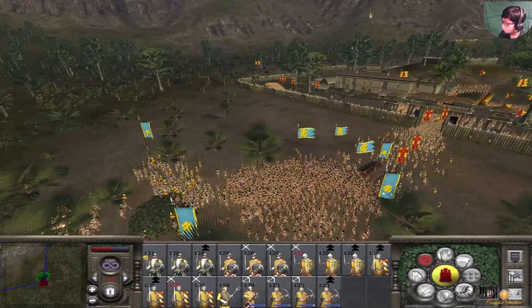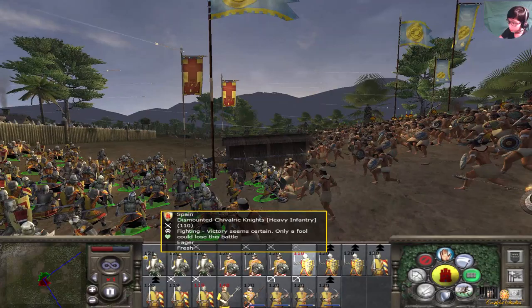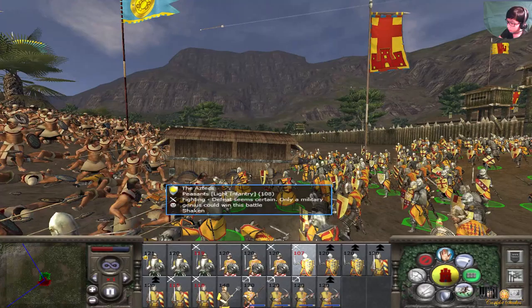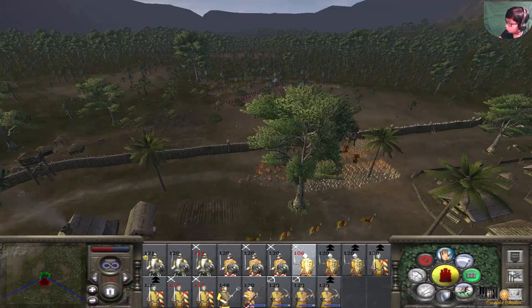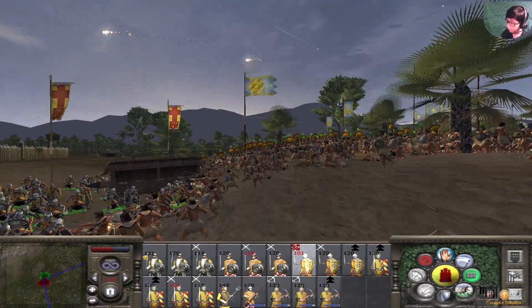Just a swarm of Aztecs - look how many! The Aztecs are using flaming arrows. The chivalric knights are coming - they're going to do pretty well. Even the dismounted conquistadors. Some Aztec music, I guess, in the background. They're going forward. Pretty epic fight.